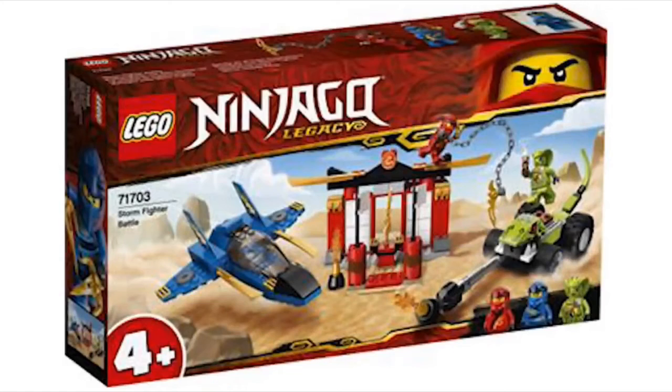Next up is this four-plus set for $30 in the US and $43 Canadian. This should not be $30 — $20 at most. I like Jay's little plane, whatever that thing's called — that's a cool minified version. The temple is also a pretty good build for a four-plus set, but Spitta's little snake car thing is not very good. This is kind of overpriced and I don't really get the point of it for collectors.